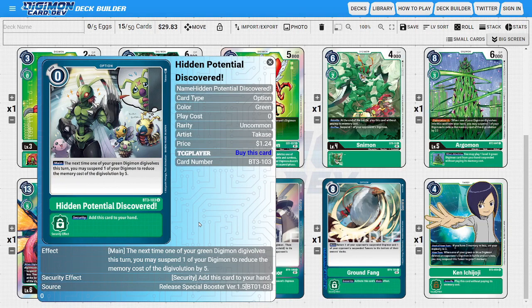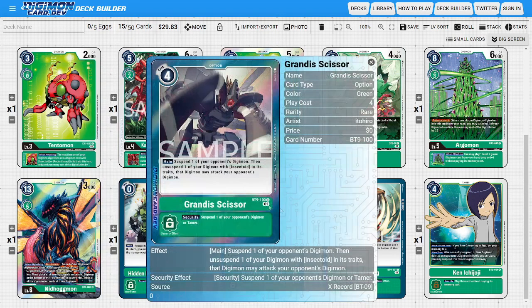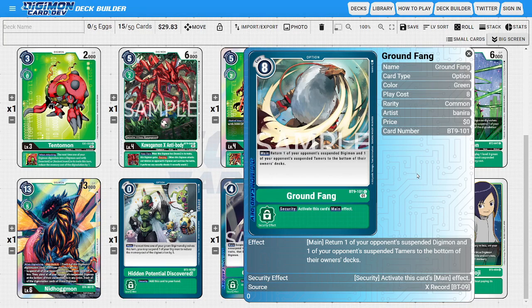For other option cards, you could run Hidden Potential Discovered to make our evolutions cheaper or free — we even have a Green plug-in if you wanted to run it. We also have various other option cards to enhance or extend our plays, including other plug-ins to do different things. Or we could think about running Grandis Scissors to line up extra attacks, since it lets us suspend one of the opponent's Digimon and unsuspend one of ours — gaining that extra attack after we break all of the opponent's security. And if you want big security threats and removal, Ground Fang, Electroshocker, and Terrace Cluster are really good removal option cards for us to utilize.